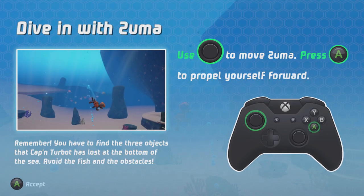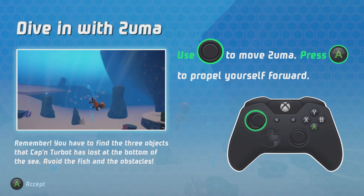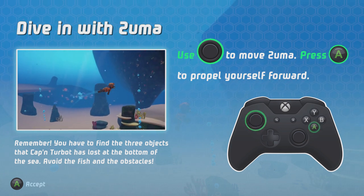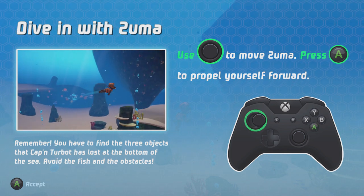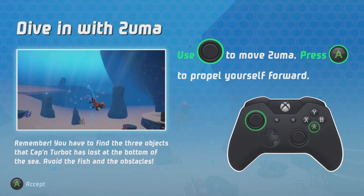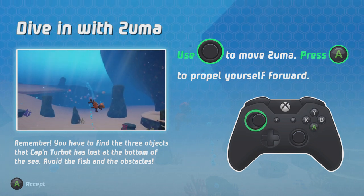Dive In with Zooma. Use the left stick to move Zooma. Press the jump button to propel yourself forward. Remember, you have to find the three objects that Captain Turbitt has lost at the bottom of the sea. Avoid the fish and the obstacles.